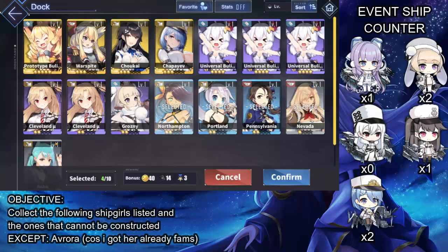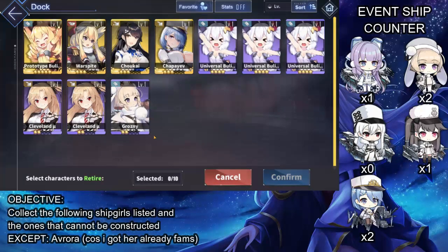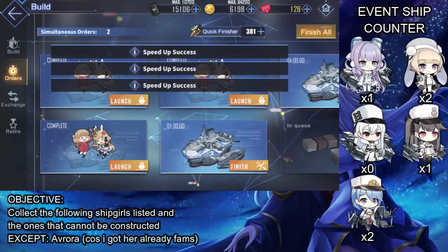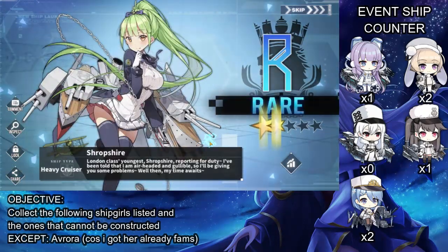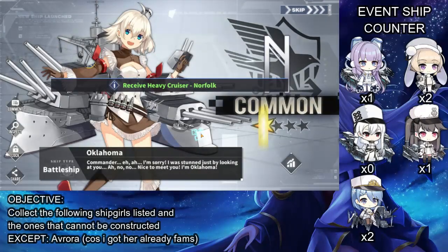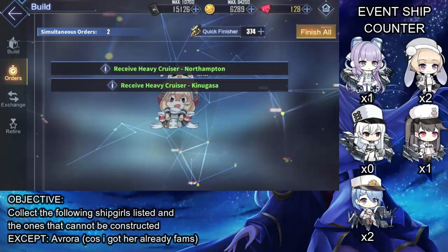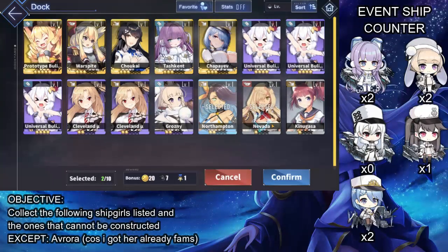Let me get some more real quick so I can do more pulls. I'm back. Let's do a few more and go through this - I want Sovetskaya Rossiya, come on. Oh my God. Stop. My daily pulls - when I do my daily pulls next time, I'll probably get her. Tashkent - I'm happy to see you, but not like this.